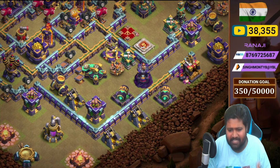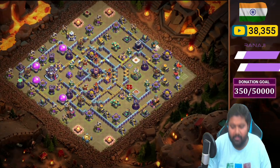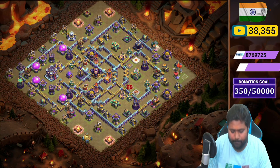The 6 o'clock side has a Scattershot, X-Bow, cannon, Archer Tower, Mortar, Wizard Tower, one cannon, and one Archer Tower outside the wall. That covers Base 1. Let me show you the scout view of the base — the clean path.